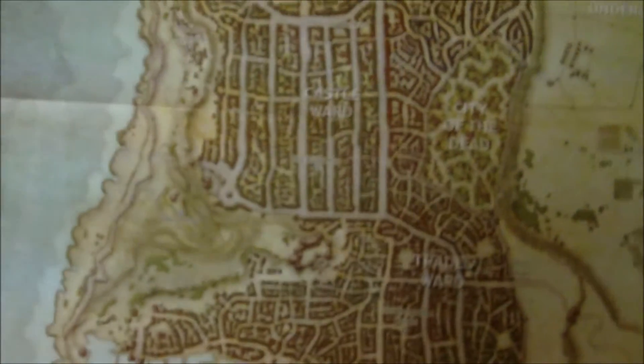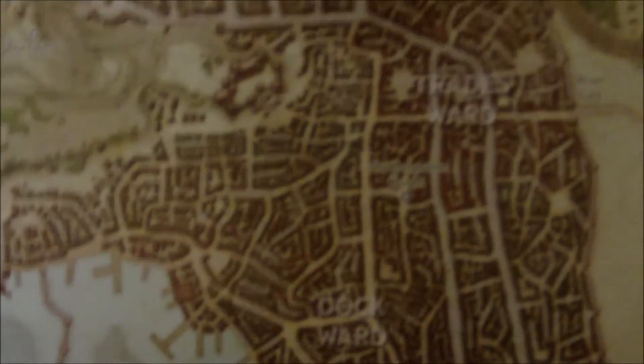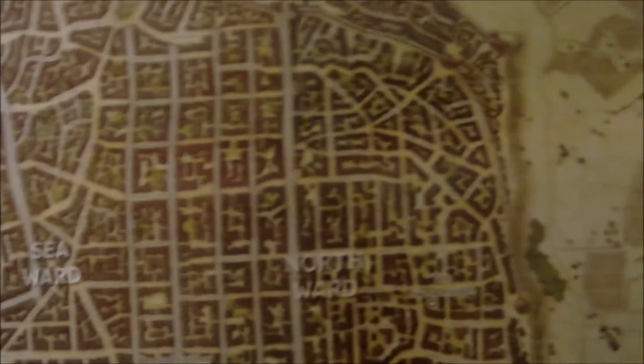And then you have the player's map, which has a fancy little border going around it, which is kind of cool. It's basically the same thing, but it doesn't include as many locations. Oddly enough, it doesn't actually show where the Yawning Portal is on here, which is kind of interesting. But you've got just the different locations and the different wards. More or less, like I said, it looks pretty much the same.